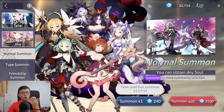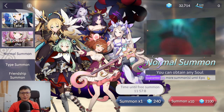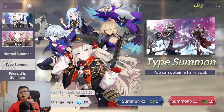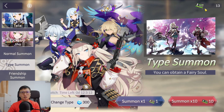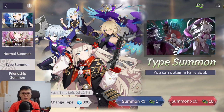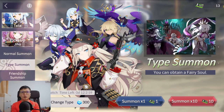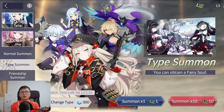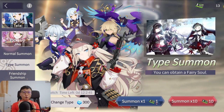For normal summon tickets, I always use them as soon as I get them — there's no point in saving. Type tickets are the second most important summoning resource after Everstones. Right now the strongest factions are Human and Fairy, so choose one. Spend all your type tickets on the faction you want to progress with, whether that's Human, Fairy, or Undate when Valerna comes out.